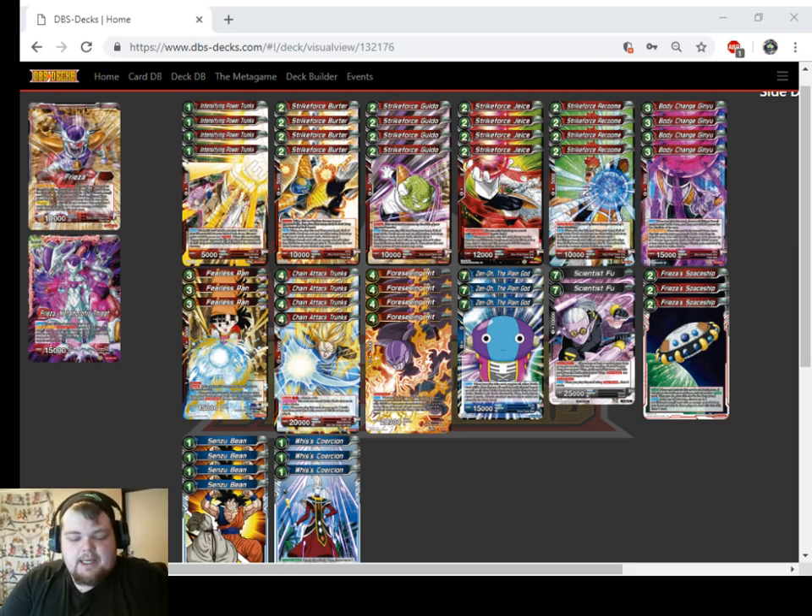We are playing 4 Foreseeing Hit. I do think this card is going to make a massive comeback this format. Being able to Chain Zeno and then just streamline 4 Foreseeing Hits against these combo decks is going to be super important to making sure you can finish out a game. He also has Double Strike, which is going to help us end. We are playing 3 Zeno the Plain God — it's just going to wait for us to reset and set our opponents back from all the combo pieces that they've been trying to acquire. It is worth noting, though, that the Ginyu Force guys only work if all your battle cards in play are red, so you cannot activate them after a Chain Zeno while Zeno is still in play.